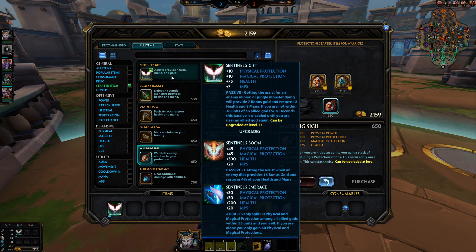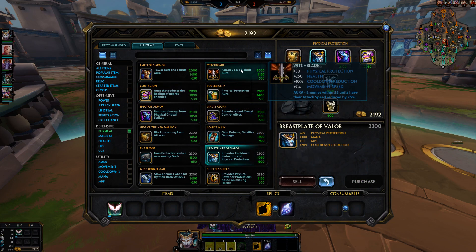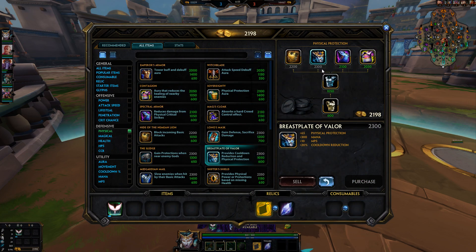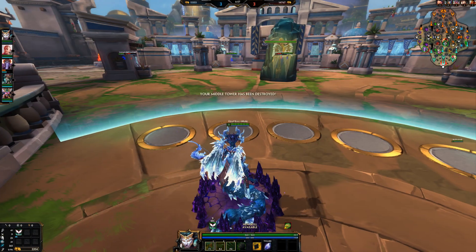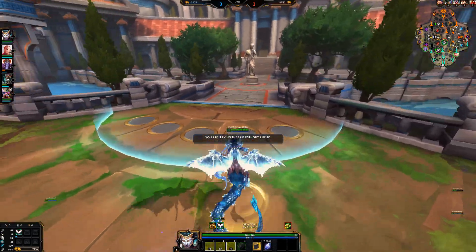They removed Warding Sigil from guardians, so now we don't really have a good starter for guardians in arena. Maybe Sentinel's Gift — that's meta in conquest, but not as much in other game modes. So in arena you can just go Witchblade, Stone of Binding, Valor, Shogun Kuzari. Always move forward — moving forward is the fastest way to win.